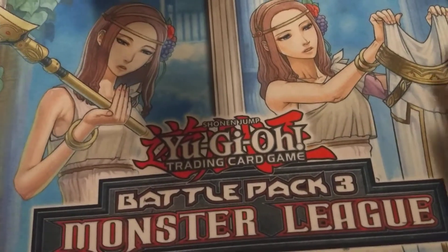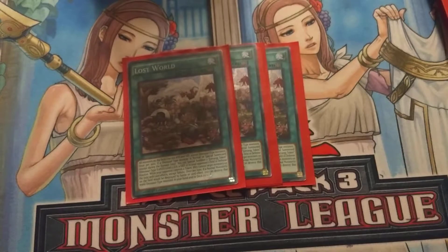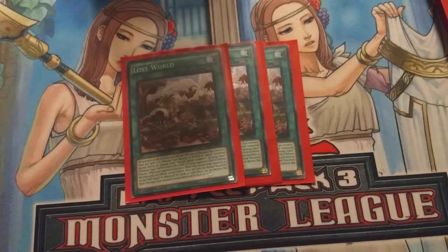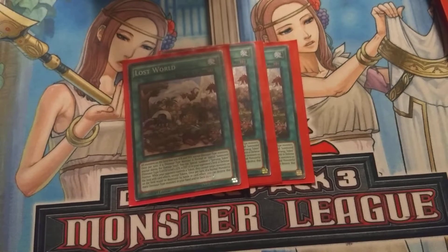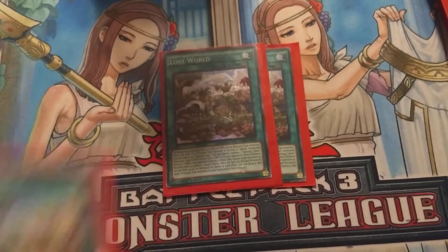Now on to Spells for the deck. We run Triple Lost World. Lost World is pretty darn good in this deck. After you normal or special summon a dino onto your side of the field, it gives your opponent a token, and you can use the effect if your opponent tries to attack or destroy that token — you can blow up a dino monster in your deck and get the effects off that dino monster. The last effect is that while your opponent has a token on their side of the field, monsters on your side of the field cannot be targeted by card effects.